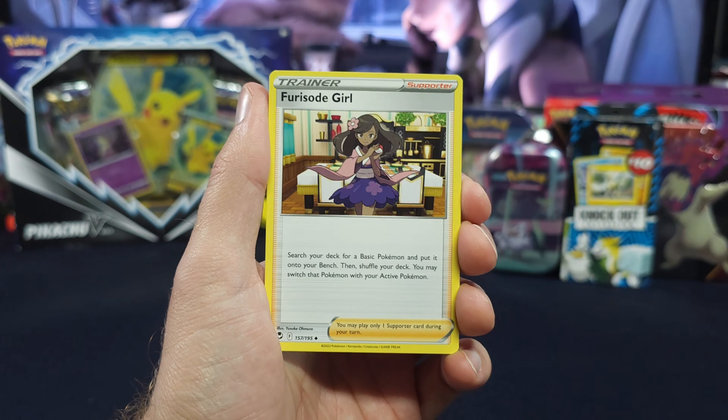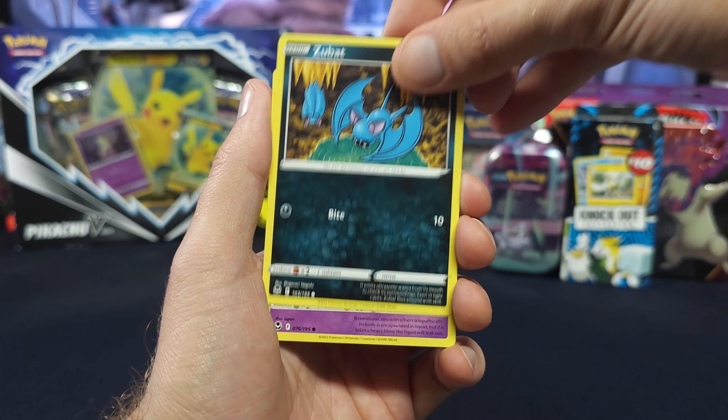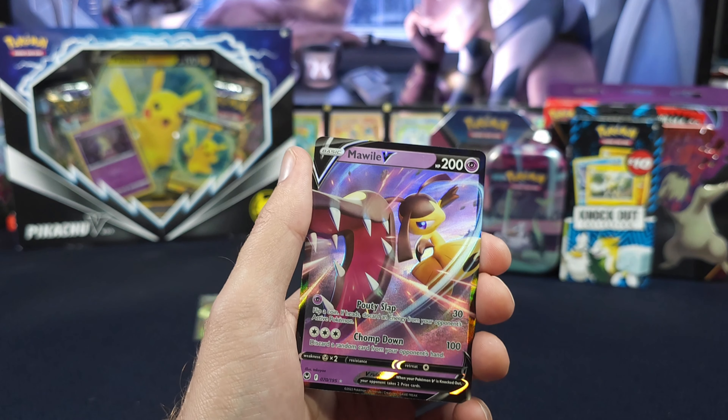Donphin, Furusogirl, Golbat, Elgum, Zubat, Solosis, Croagunk, Beldum - and we have a phenomenal Mawile. All right, so we're starting to heat up a little bit here.